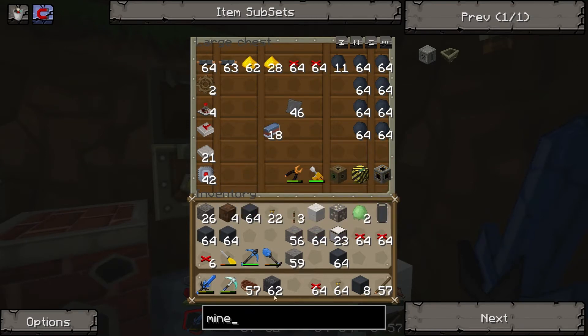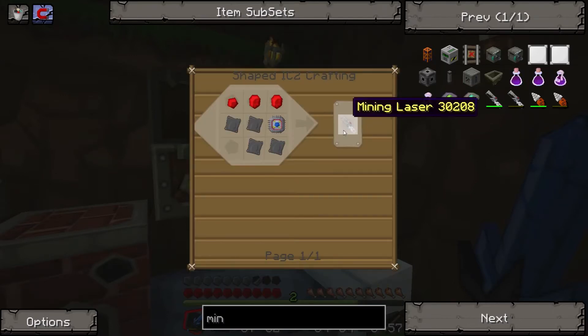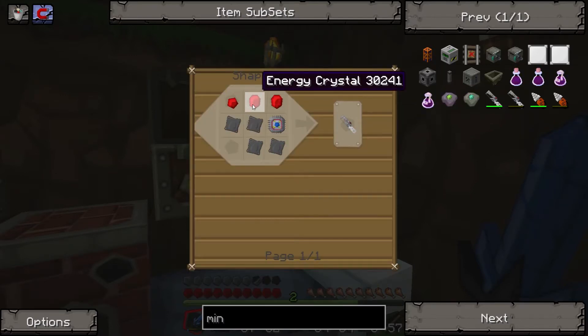I've also been getting stuck without a mining laser, so I'm going to build one now, because I'm hoping the mining laser will work on reinforced concrete blocks, because otherwise you've got to sit there with a pick for about an hour. What does the mining laser do then? It just gets rid of a block with one hit, or you can shoot down a tunnel or whatever.